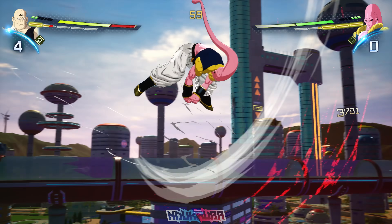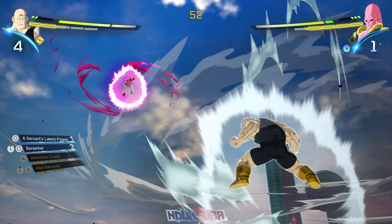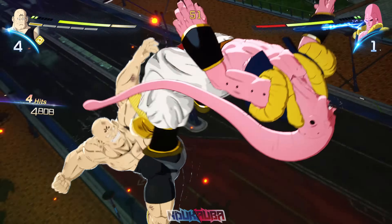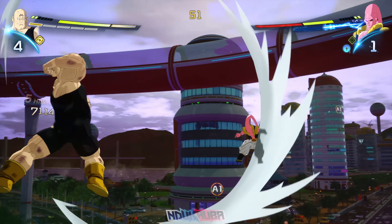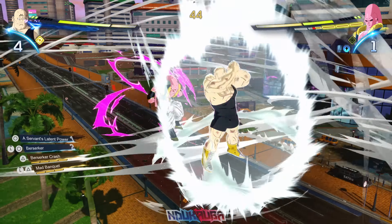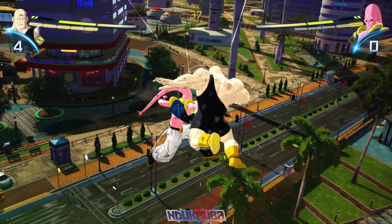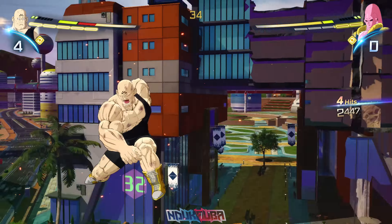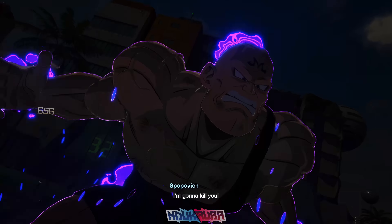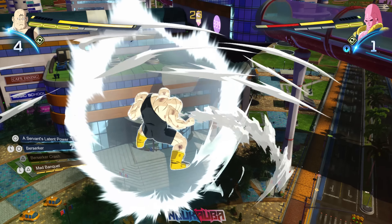Boo Tanks is now in. I'm still comboing because I want to use as much of Spopovich as I can — he's an obscure character. I combo Boo Tanks but wasn't able to land the final hit because Boo Tanks reached the ceiling. I end up using one of Spopovich's moves — Mad Banquet — and I'm glad I landed the attack because we're running out of time. About Berserker Crash: in Tenkaichi 3 you could kind of control where it went, but in this game it's just a straightforward charge.